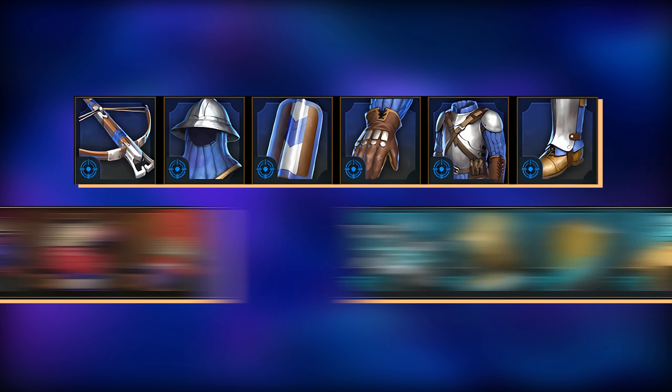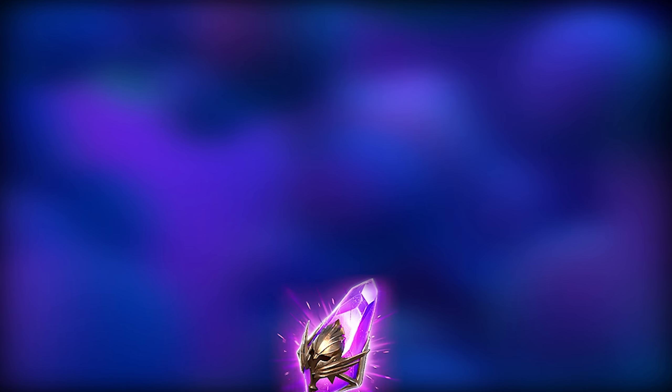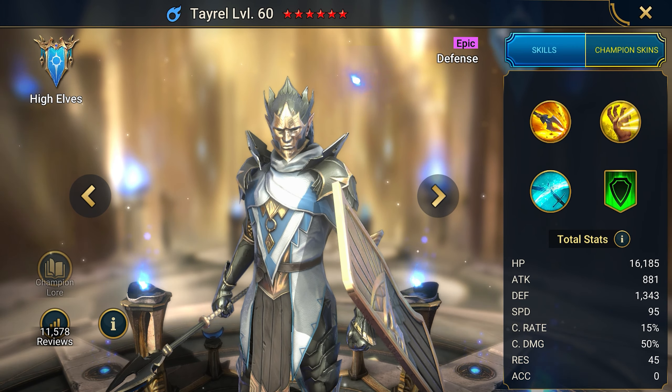This is the most sought-after epic today, but it needs to be properly equipped. It's recommended to equip Geomancer for speed, accuracy, defense, and health — he's not too picky. From the sets, speed and nimbleness, accuracy, and the reaction set work well. There are many builds for this champion, but these are the main and tested ones. Alas, he can only be obtained from shards.